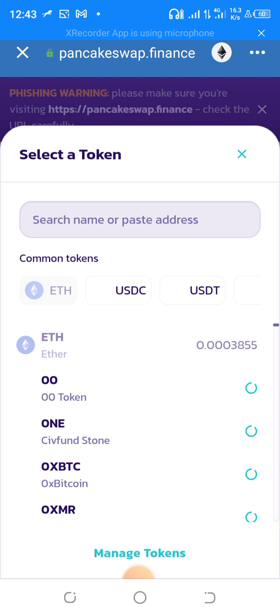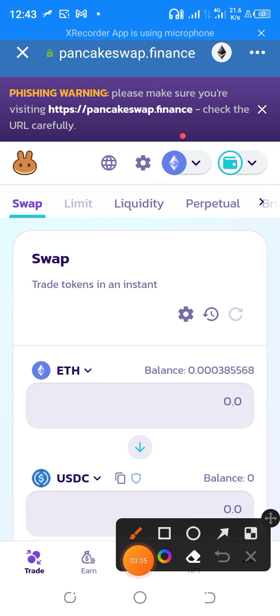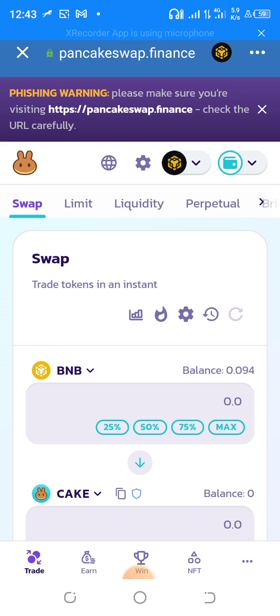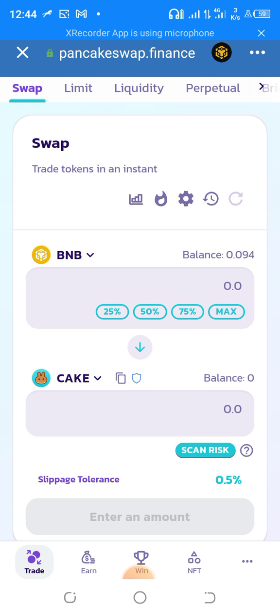First, you have to change the network to Binance Smart Chain. Click on the network selector, change it to Binance Smart Chain, and it will load up your Binance wallet balance. You need to have BNB in your wallet — if you don't, go to an exchange like Binance or any other. Once that's done, click on the Trade section.